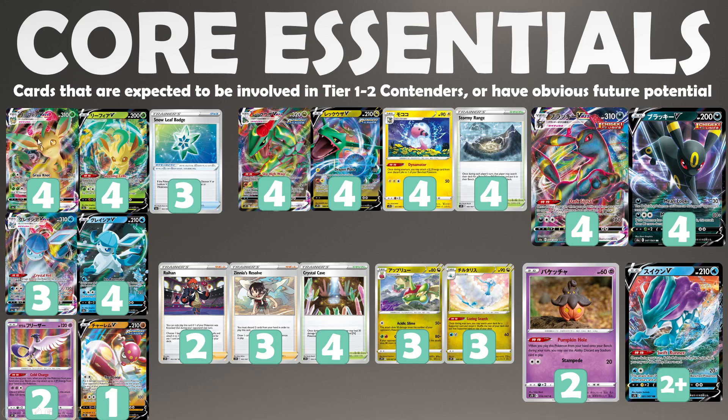Let's start off in the top left of your screen, where we have both Leafeon and Glaceon VMAX, as well as Snowleaf Badge. If you're looking to get either of these two VMAX archetypes, you need the Snowleaf Badge because it removes weakness as well as retreat cost from both of these Pokemon, which is really nice. The Leafeon V gives you energy acceleration on your first turn so you don't miss energy drops, and the VMAX does relatively good damage based on retreat cost of Pokemon, so you can try and buff that with Gallade. You may have to play Air Balloon, have some Tool Scrappers going on. This is a pretty consistent two-hit KO style deck that hits for weakness on Umbreon, which is another great card from this set.